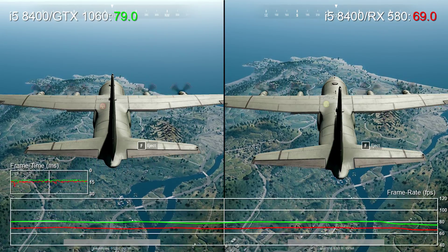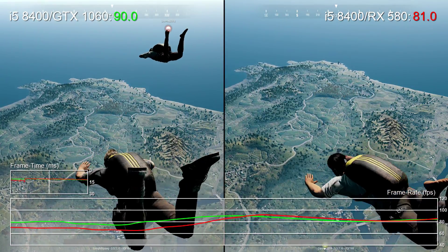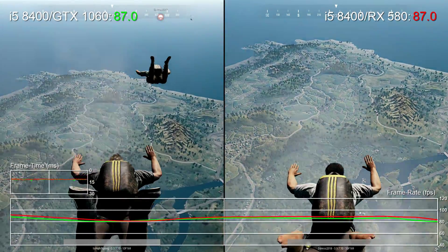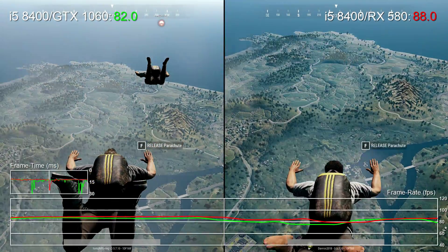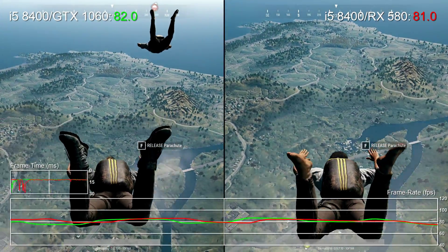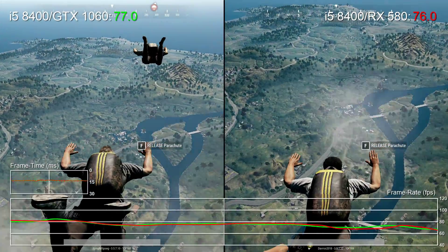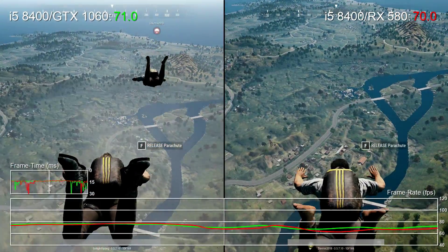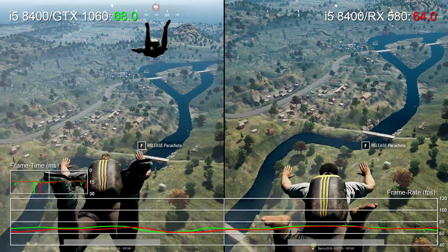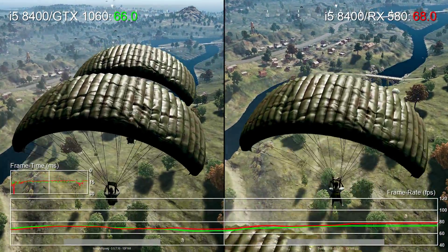Looking at the frame times as we parachute down to the ground, both PCs have frame time spikes, and I think this is a CPU issue. This is quite interesting because we're dealing with six Coffee Lake cores at 3.8 gigahertz locked, and CPU utilization is pretty high here. Going back to the reviews for the i5-8400, there are plenty of comments about how this CPU could last you for years, but there are already scenarios in a game that isn't known for its optimization where it seems to be hitting its limits.